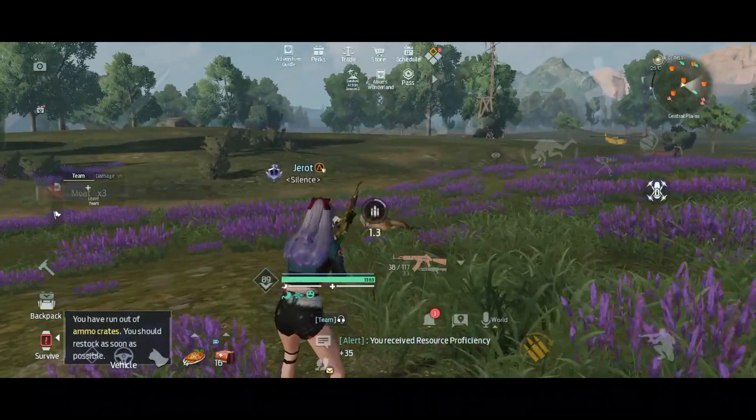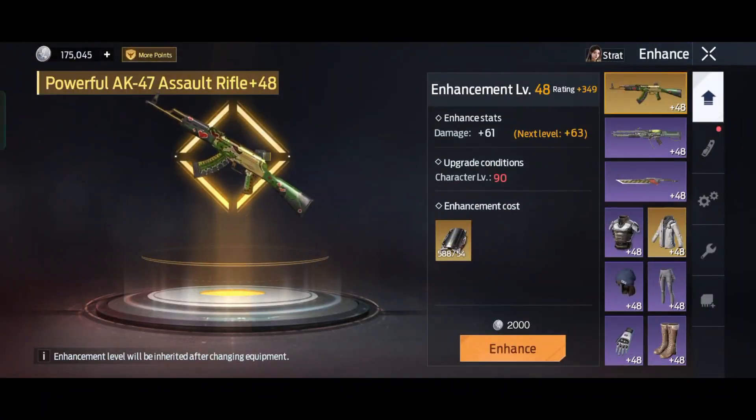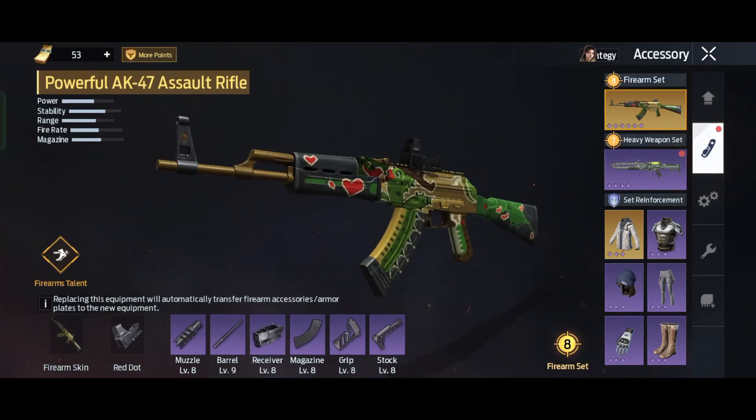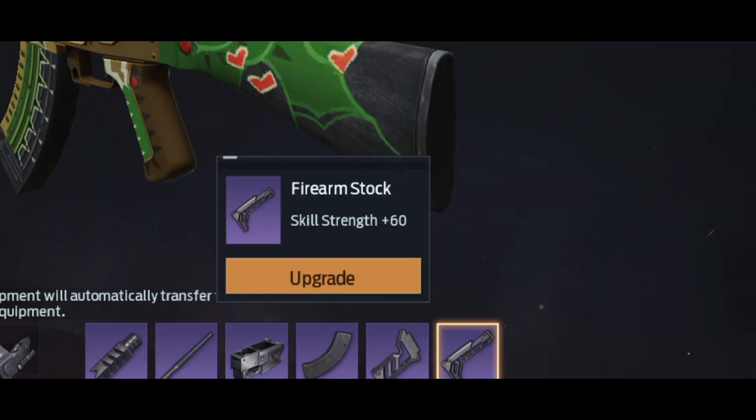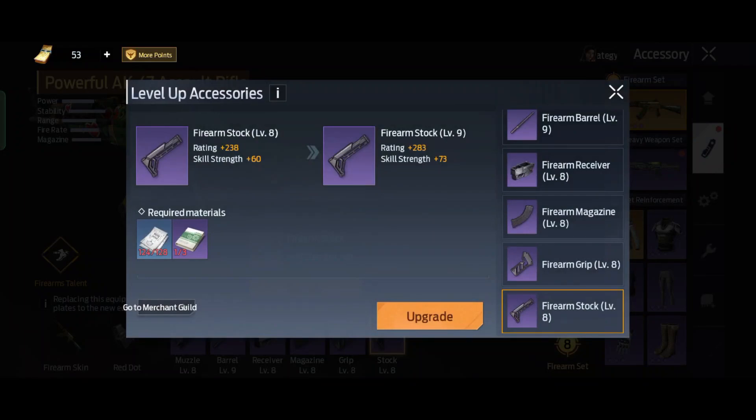Now let's talk about how to improve skill strength. First, you can upgrade your weapon equipment — specifically this firearm stock. You can upgrade it using blueprints, which you can get by purchasing through the merchant guild, completing your daily schedule, or buying with real money.